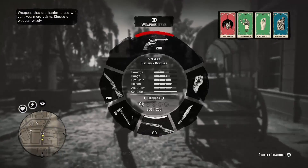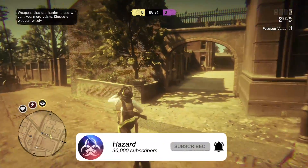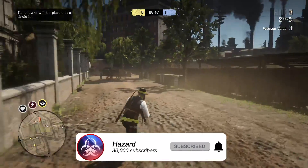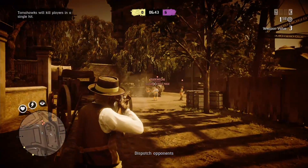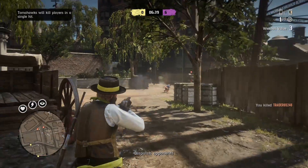Hey, what is going on everybody? Welcome back to the channel, welcome back to a brand new Red Dead Online video. In today's video we're talking about the new Red Dead Online update live this morning, which brings the new Evans Repeater rifle, the Fool's Gold free roam event, and a lot more. We're going to be talking about this in this video, so let's go into the new Rockstar Newswire and check what was added to the game.